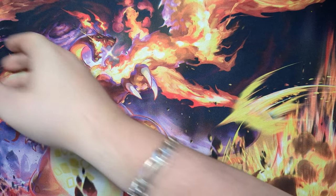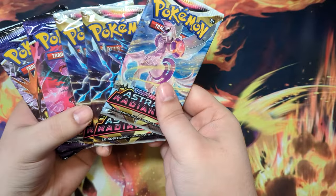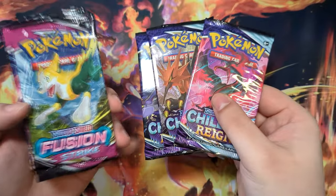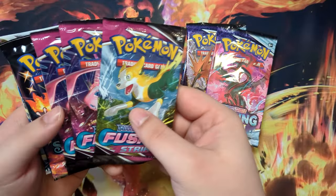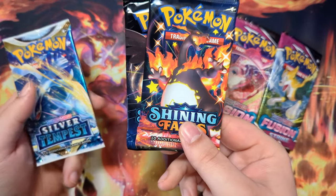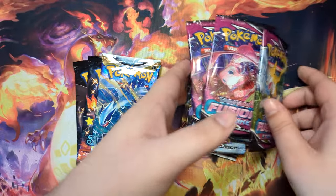How's it going everybody, BudgetPokemon here, and in this video we're going to be opening this random assortment of booster packs. I have three Astral Radiance, three Chilling Rain, hopefully we get another alternate art from these as we did last time. Three Fusion Strike, two Shining Fates, which are going to be really nice, and I have this singular Silver Tempest booster pack.